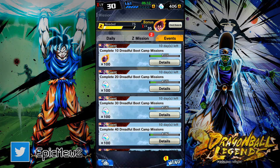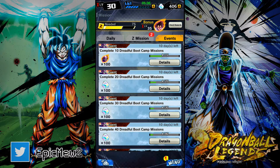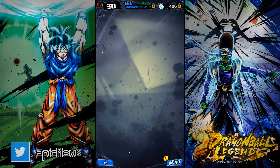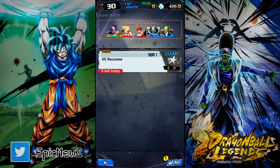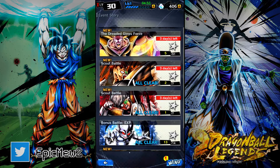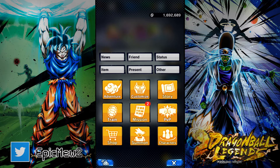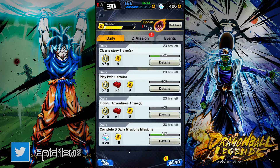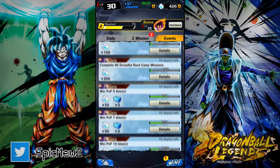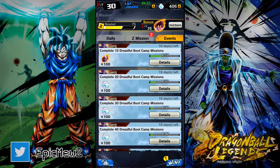It's frustrating I didn't get anything besides the unit I can get for free. Let me show you the mission to get Ginyu. If we go to missions — right here — complete 10 dreadful bootcamp missions to get one. These are the scout battles — the 'owner of dreadful Ginyu Force' missions. Complete 20 missions — I'm assuming that's the story missions. I'll go through it and find out.